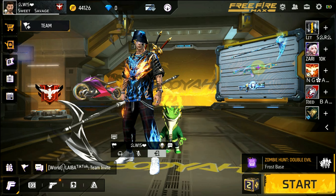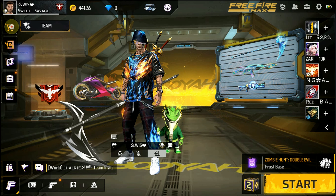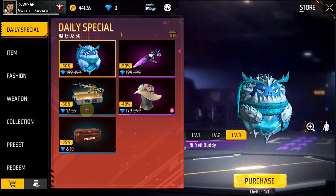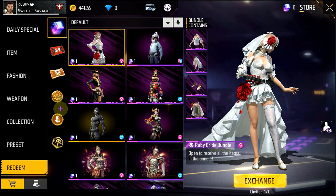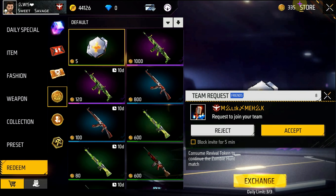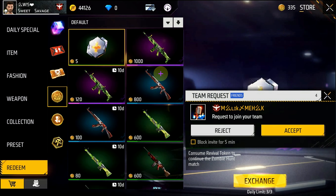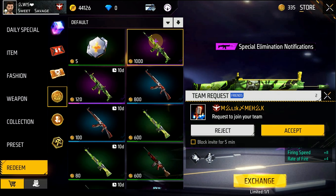There is a new board where you can get free gun skins and they are great. First of all, go to the store and go to the redeem section. If you go to redeem, you will see these tokens. These are called voice tokens, and you can use these tokens to claim gun skins.